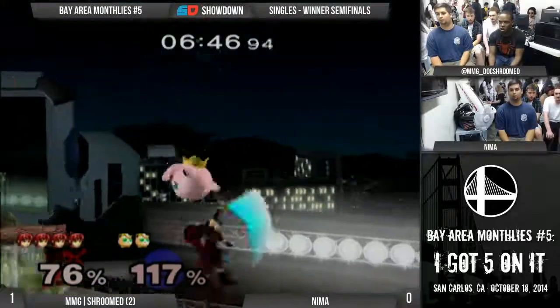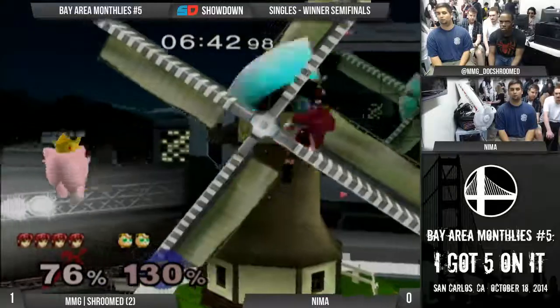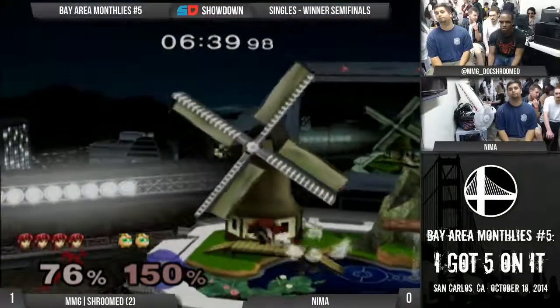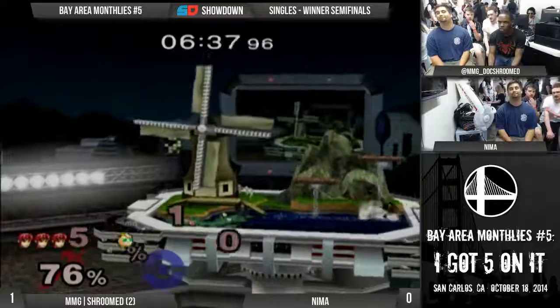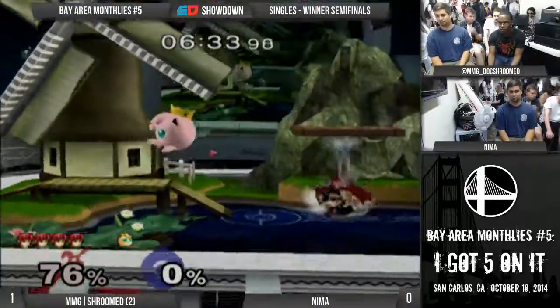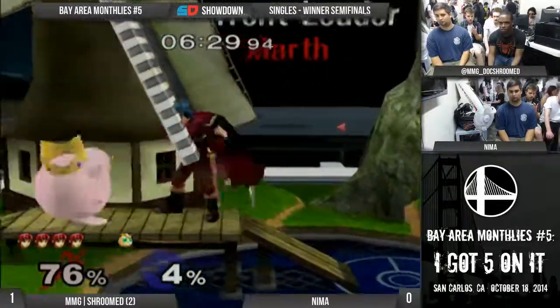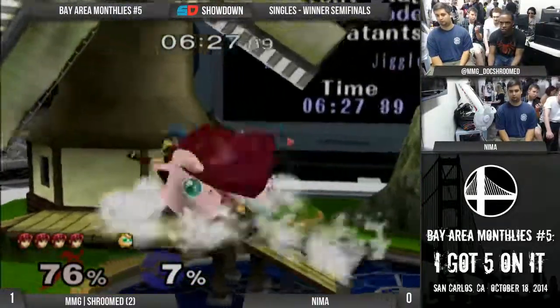Nima's looking a little bit more impatient. This counterpick isn't working out at all. I actually think this is a great Marth stage. Yeah, I think Trim likes it too. And then he just reads his spacing right there. Nima's timings on his attacks have been kind of inconsistent. He's not really getting much out of the crouch. Duan's being patient - he's not falling for the bait.